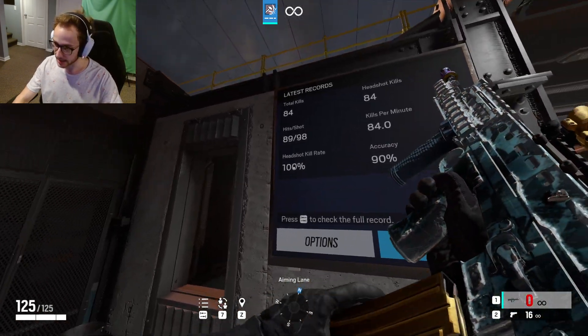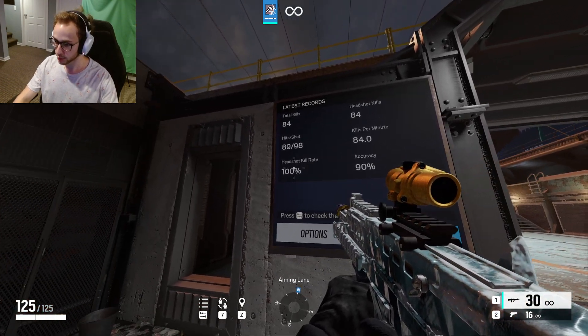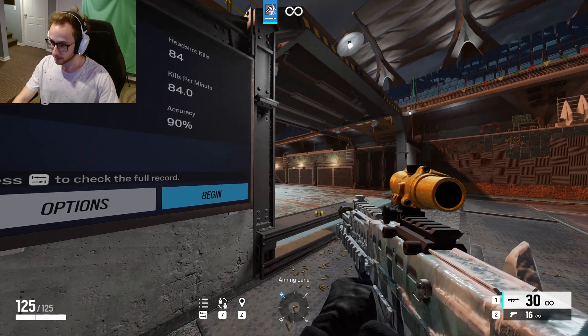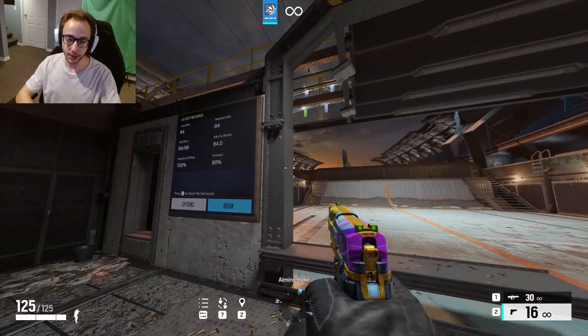It doesn't matter if you get a higher score or a lower score than this. What matters is you're trying to beat your own high score. What also matters is headshot kill rate and accuracy — look at these stats. If your accuracy is bad, you want to increase that. Your headshot rate should also be high. Obviously you want to aim for the head; if you hit the body it's okay, but generally you want to aim for the head because you'll kill them quicker, which makes all the difference in high ranks especially.